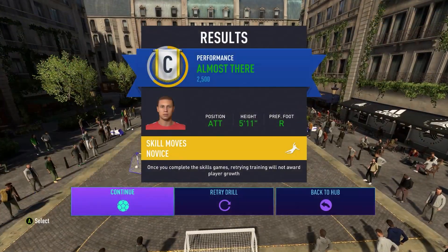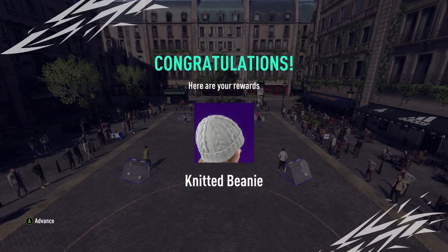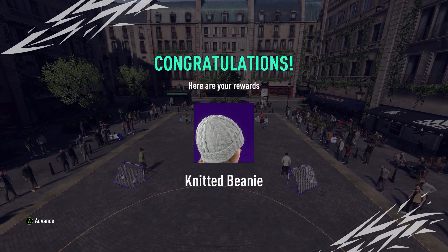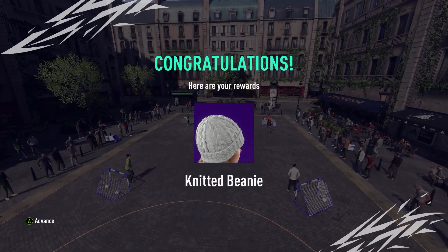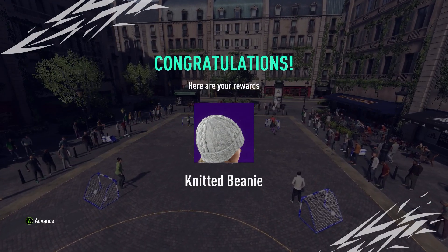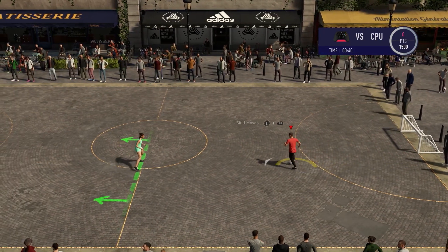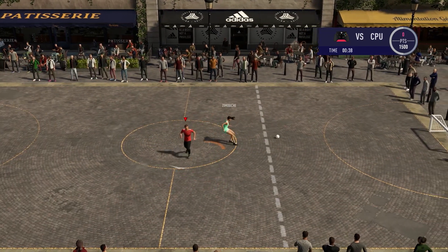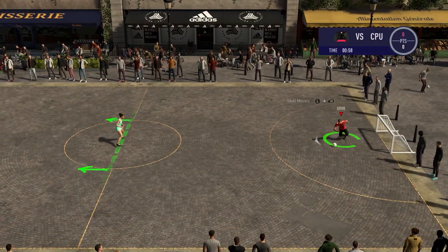The way you get access to the skill games list is by going into the Debut, which is the campaign mode for the Volta mode. You go into that and you play one tournament, which you can come in any place — you don't need to worry about that tournament whatsoever. Then you have five areas you have access to, but only three of those have skill games in them.